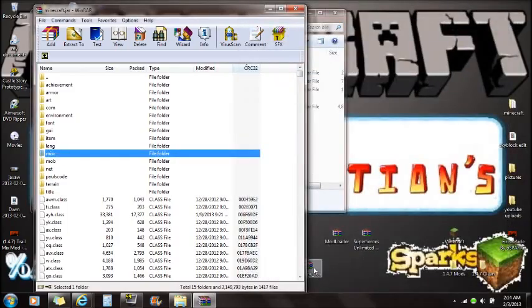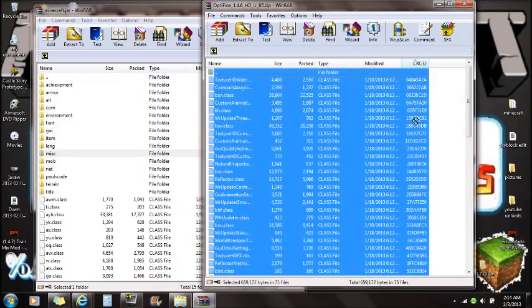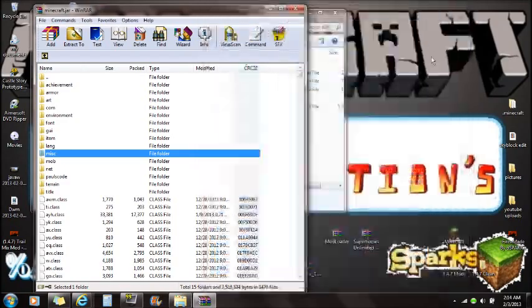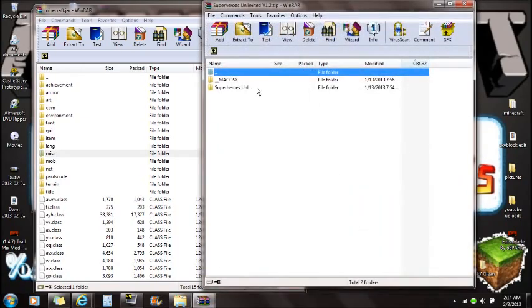You also want to open OptiFine — like I said, it's not required for this mod but is recommended for lag. Select all and drag them all in, and you're done with OptiFine. Now we're going to open the Superheroes mod. You'll see there's a Mac version and a PC version — I'm going to click on the bottom one for the PC.